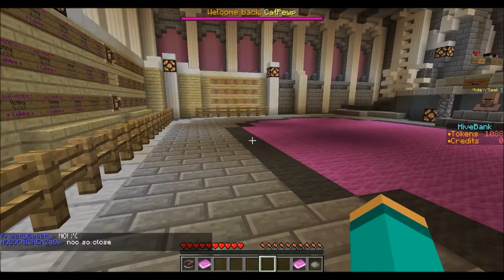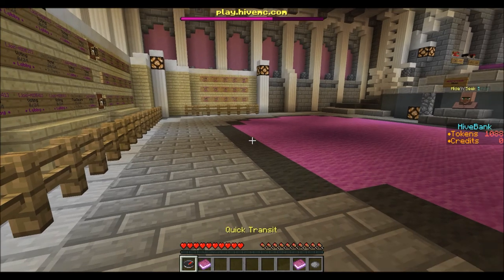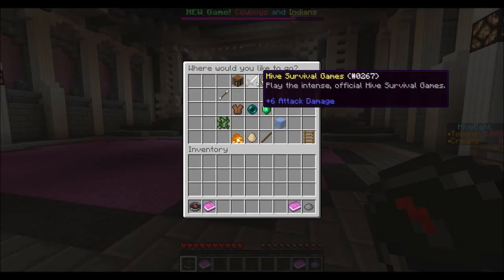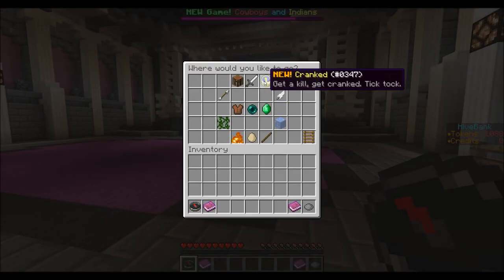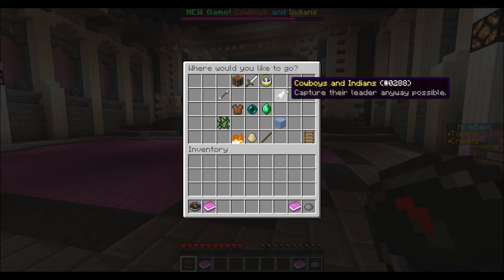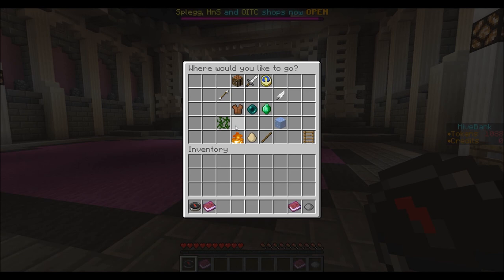I'll be making more episodes later on, but if you guys like it I'll have the link in the description for the server IP address so you can join the server with all the other minigames. There's all kinds of them — Hide and Seek, Survival Games, the new one is Cranked, One in the Chamber, Cowboys and Indians, and then there's premium stuff. Scavengers coming soon — I don't know what that is — and there's also Frostbite coming soon.